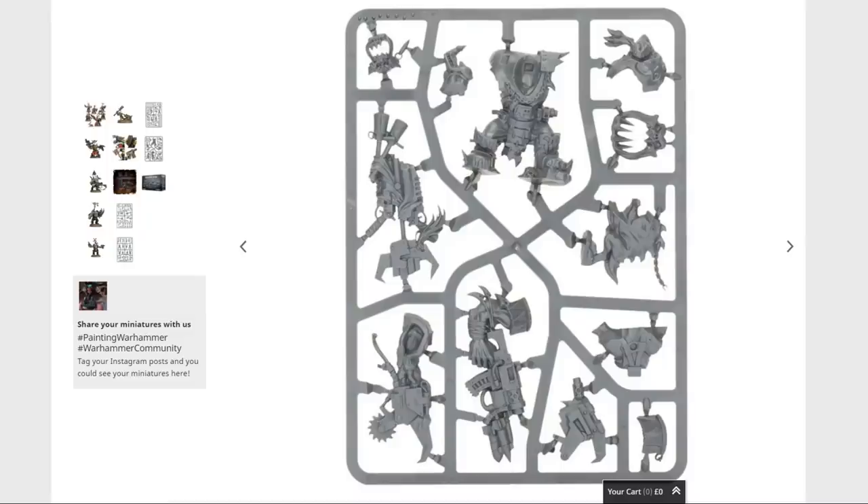So he's on his own sprue, so you just can't buy him by himself. That's not allowed. Can't have him. You either buy the metal one if you want a standalone, or you spend £32.50 and get a warboss and five knobs. There's no middle ground if you want a warboss in plastic. You just can't get a standalone one. Why is that? What have they done that for?